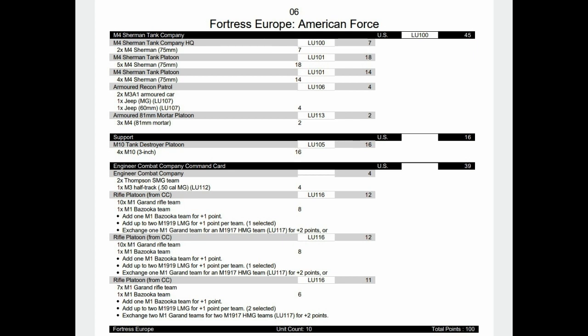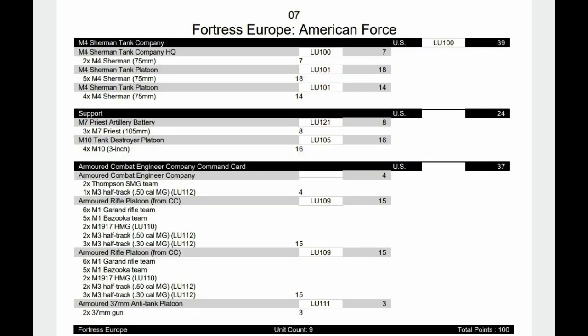The second command card is basically the Armored Engineers. Same as the one before but these ones have half tracks, so they're a lot more expensive. I've added two 37mm guns to the formation just to keep it a little more secure - you can always put the guns in reserve because they're not going to be doing much. We do have Priests and M10s to back up, and a second formation of a Sherman company, though it's not a big Sherman company - struggling to make points by just using support units.